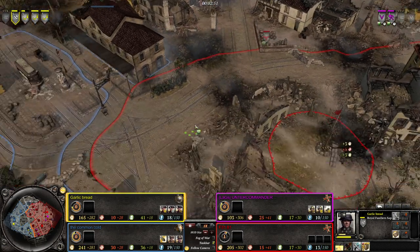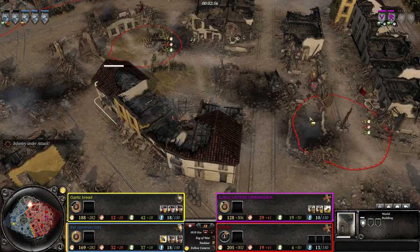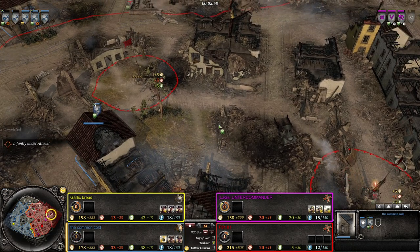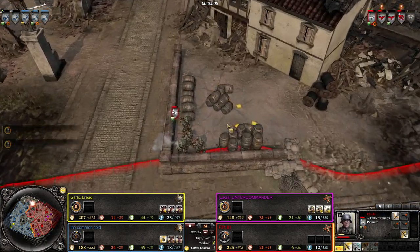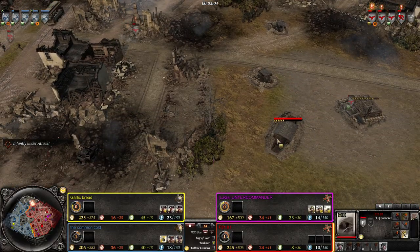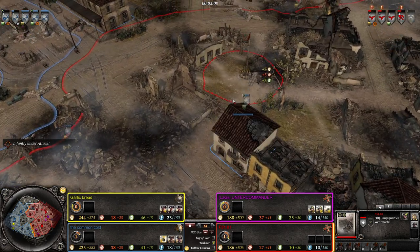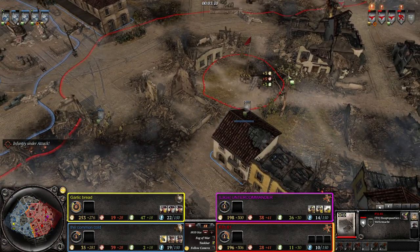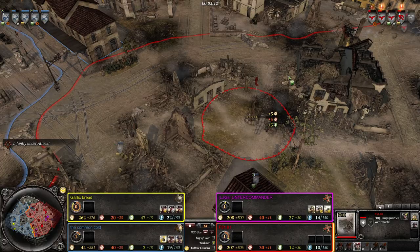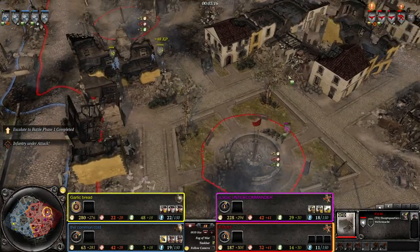Americans are going to be able to use a lot of heavy cover here - lots of heavy cover to utilize, getting inside buildings. Fallschirm Pioneers might be in trouble, but we are seeing the Luftwaffe Jägers coming out from the HQ building - so I was correct. They arrive with Gewehr 43s, making them actually the perfect urban choice against Americans, because they have the same kind of semi-automatic firepower at base loadout.